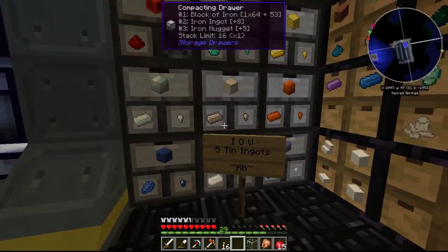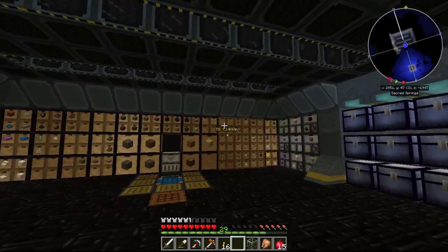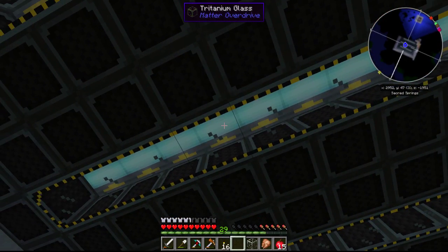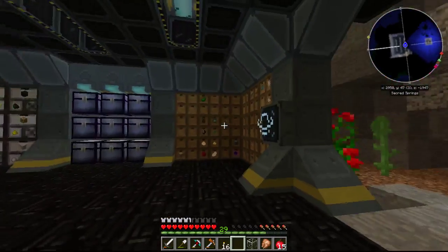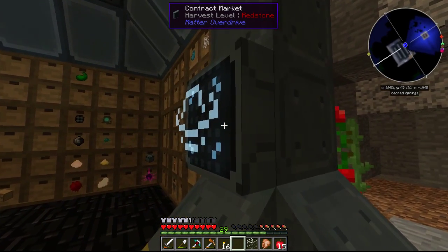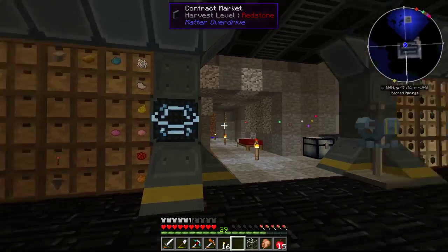Wow, that sign looks very big when you're a bee. So yeah, this is Kraken's base — he's got lots of good things going on here. Oh wow, that's kind of cool — what's that? Tritanium glass! And what's that? Contract market — no idea what that's from. It's from Matter Overdrive.